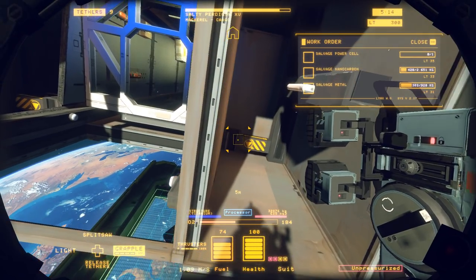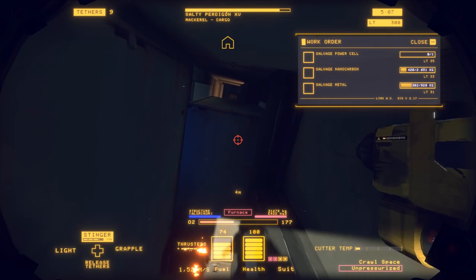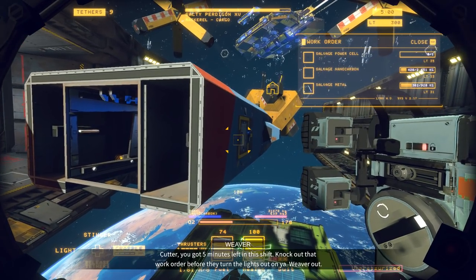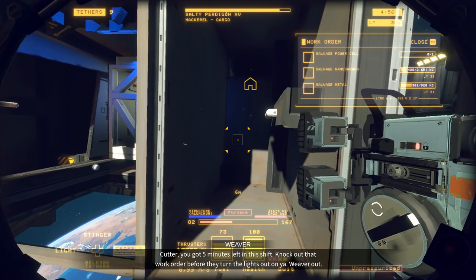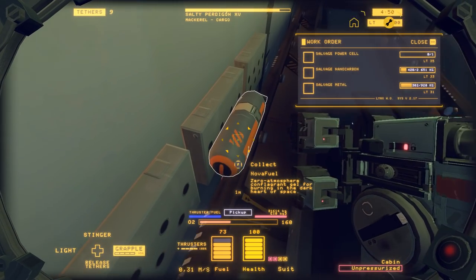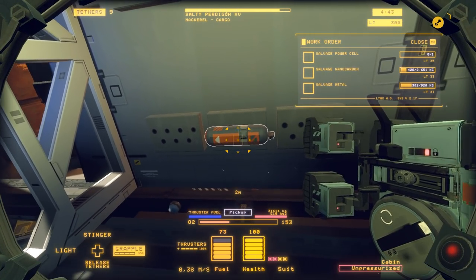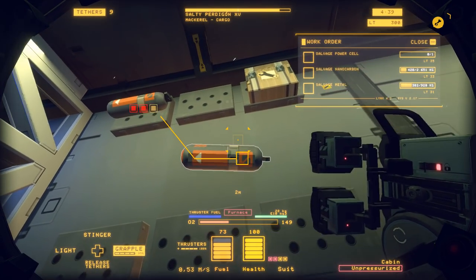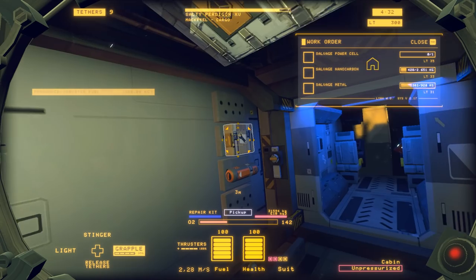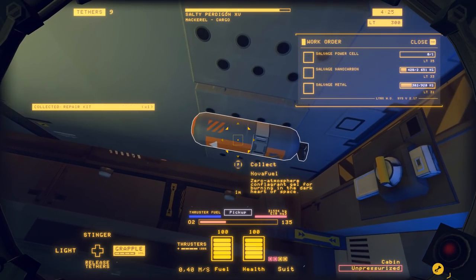There goes another tether, but at least the whole part is moving — this is the whole stern of the ship. It's going to move off into the processor. In a crawl space over here I use my stinger to get rid of this section. Time is running short — I wrap up. There's nova fuel in there — that's thruster fuel, not a power cell. Oh, this looks like a repair kit — let's collect that.